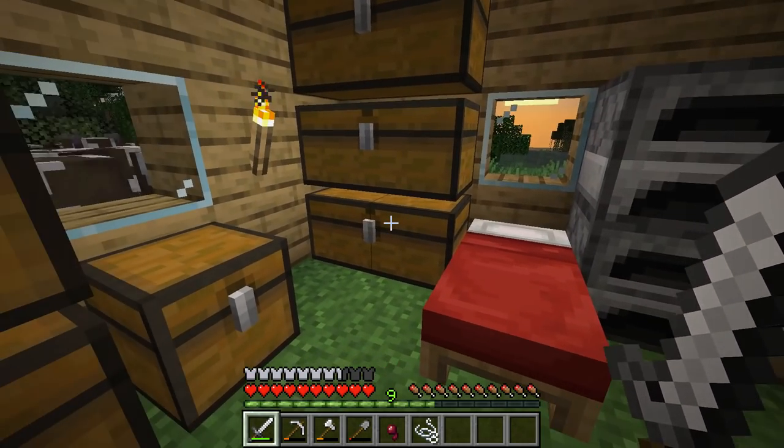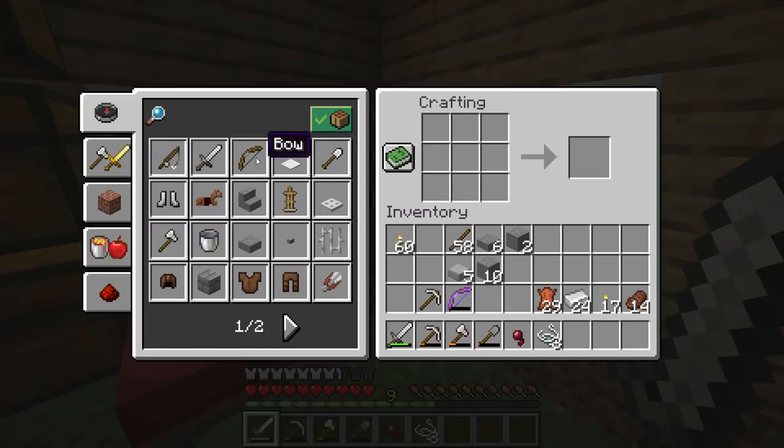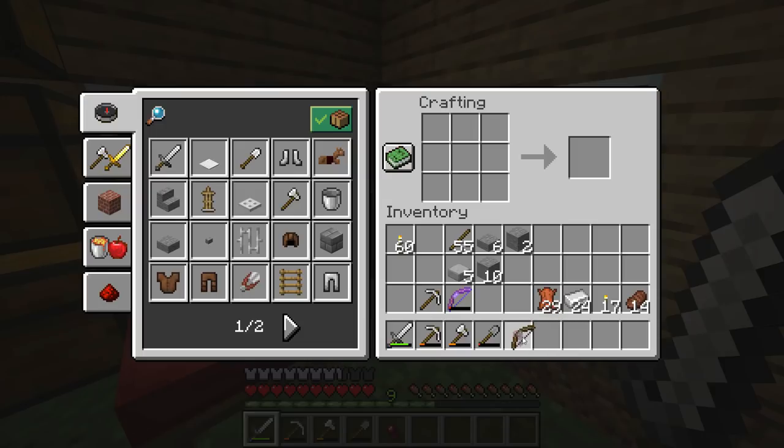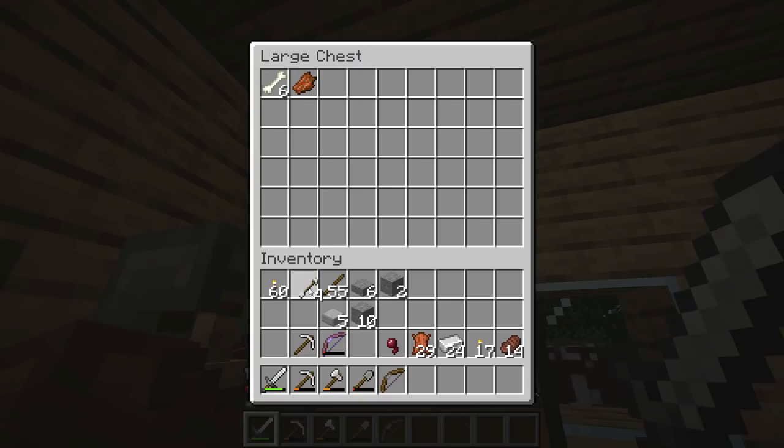The sun is coming up so we've come back to base to craft the bow. Bows are great because you can shoot things from a long way away without putting yourself in danger. The recipe is three sticks and three string — those three string we just got from the spiders. That gives me a bow. I like to put my bow in slot number five.